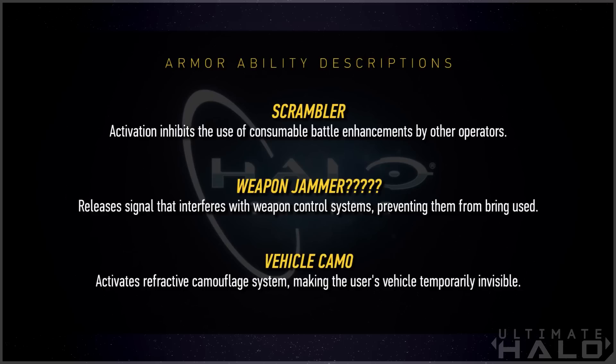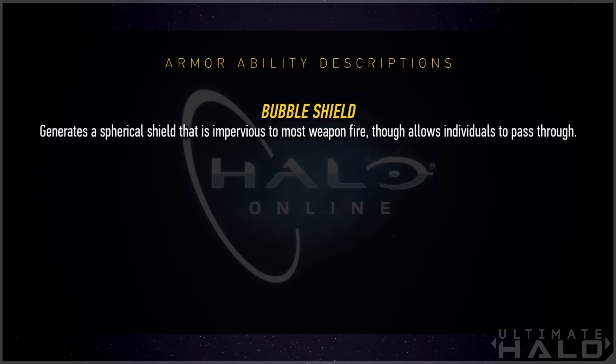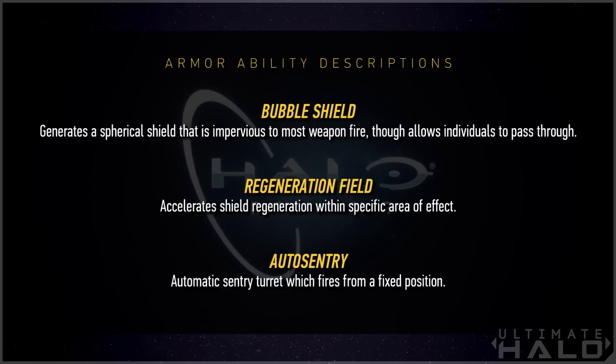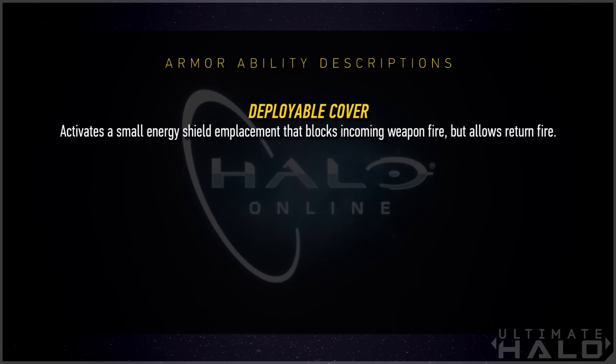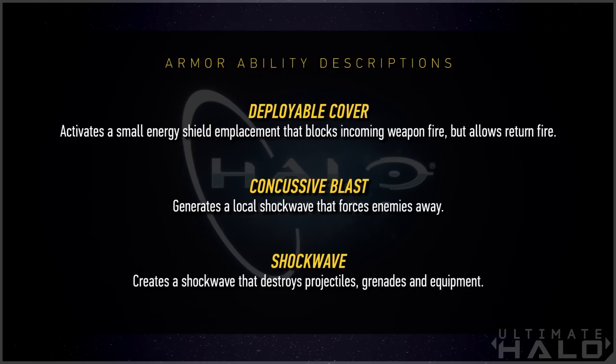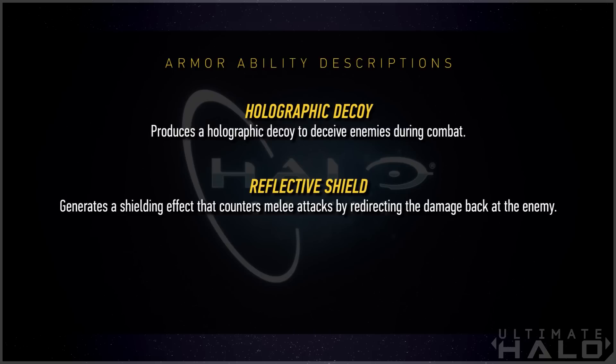Vehicle Camo: activates refractive camouflage system, making the user's vehicle temporarily invisible. Bubble Shield: generates a spherical shield that is impervious to most weapon fire, though it allows individuals to pass through. Regeneration Field: accelerates shield regeneration within a specific area of effect — seen this one in Halo Reach and in Halo 4. Auto Sentry: automatic sentry turret which fires from a fixed position. Deployable Cover: activates a small energy shield in placement that blocks incoming weapon fire but allows return fire. Concussive Blast: generates a local shockwave that forces enemies away. Shockwave: creates a shockwave that destroys projectiles, grenades, and equipment. Holographic Decoy: produces a holographic decoy to deceive enemies during combat. Reflective Shield: generates a shielding effect that counters melee attacks by redirecting the damage back at the enemy.